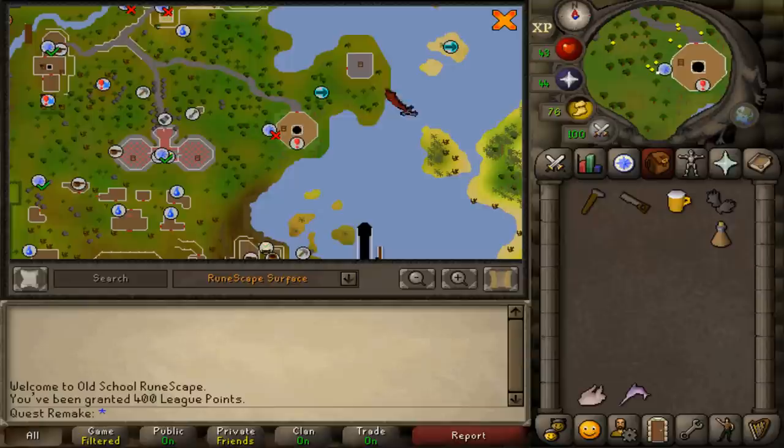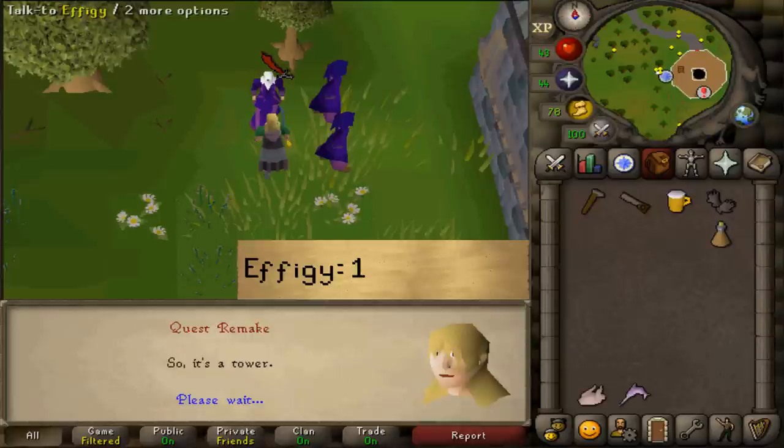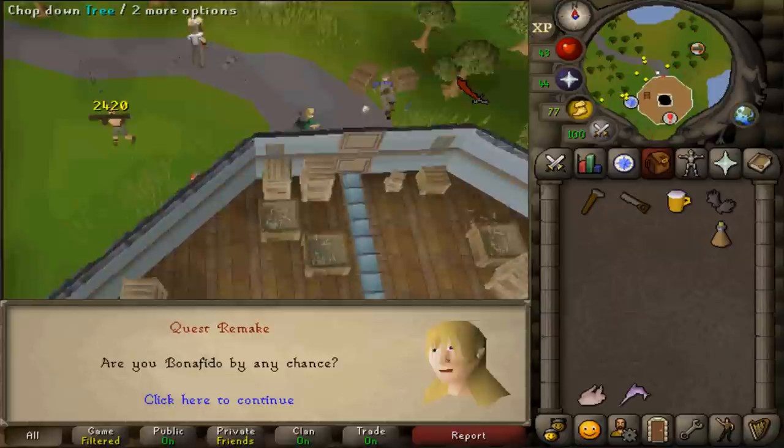If you want to complete an Ardoin Medium Diary after the quest, bring a raw chicken, a raw swordfish, and a weapon to kill a combat level 46 enemy. To start this quest, go to the Tower of Life just south of Ardy and east of the Ardoin Monastery. Talk to Effigy, the guy with the white hair, and select option one. Then go north of the tower and talk to Bonifido.